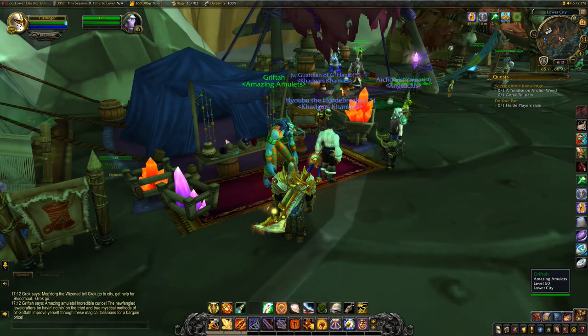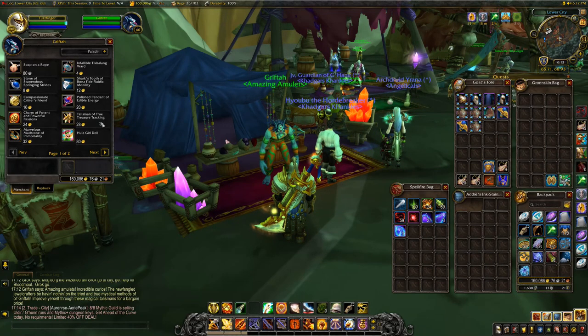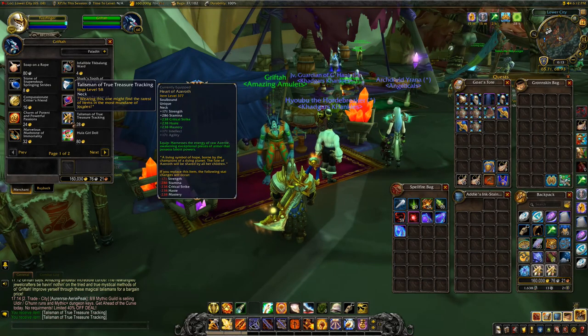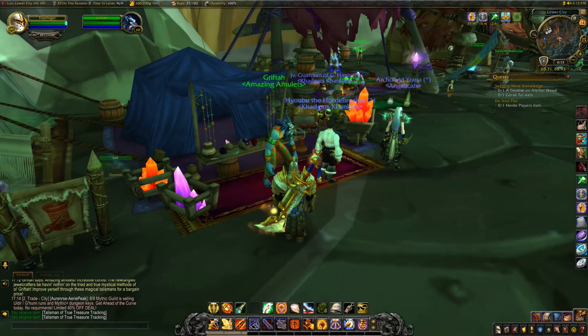So let's get on with it. Griftar here — we're going to speak with him and look for a very specific amulet that he sells. The amulet is the Talisman of True Treasure Tracking, so we're going to go ahead and purchase that. It's 28 gold. I'm not sure why I purchased two, but hey, we'll keep two I guess.